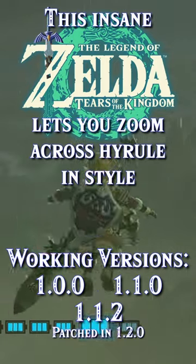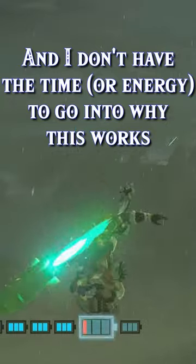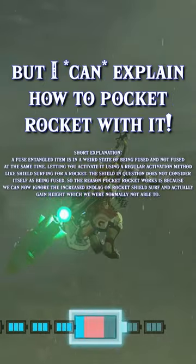This insane movement glitch lets you zoom across Hyrule using a glitch called Fuse Entanglement. I don't have the time to get into why this works, but I can explain how to Pocket Rocket with it.